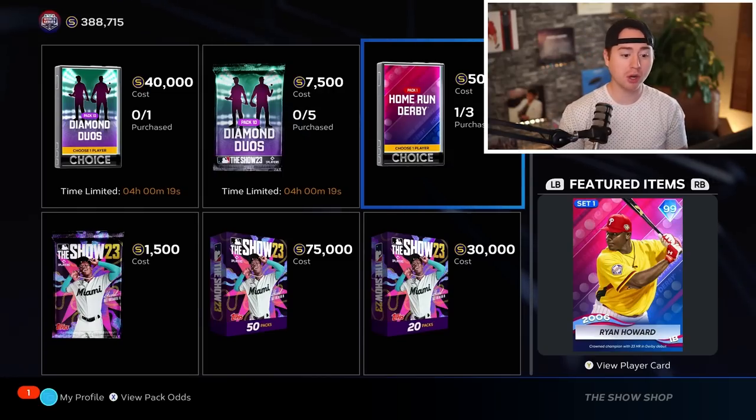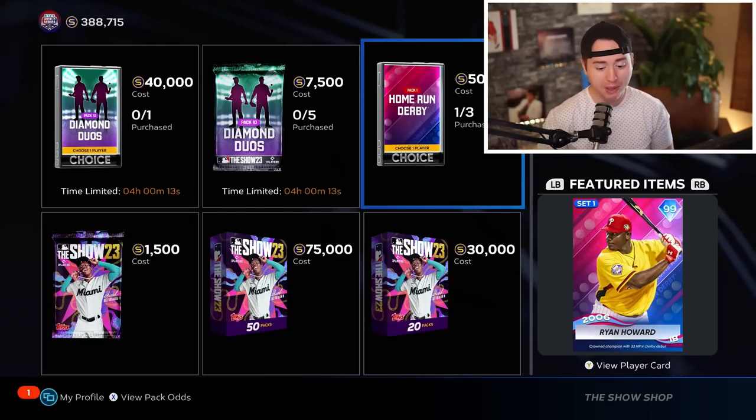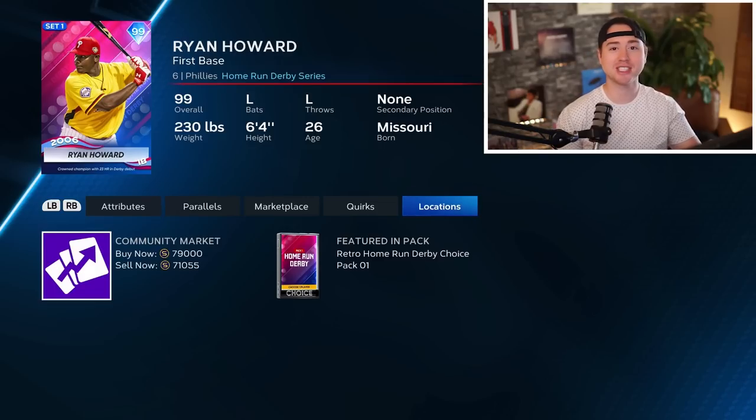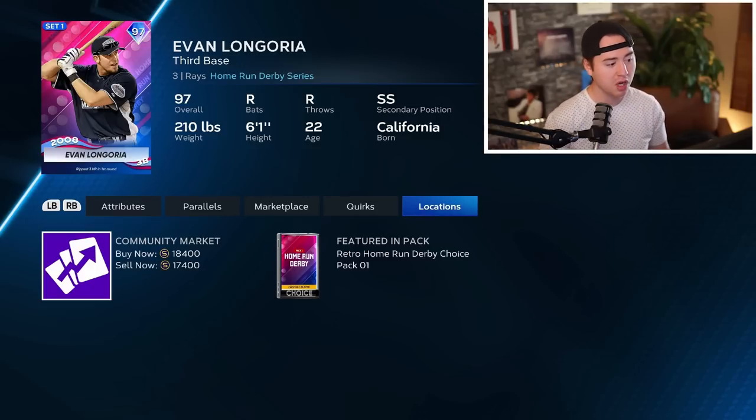For example, if they put the Home Run Derby pack on sale for 25,000 stubs for just one hour, people are going to rush to buy Ryan Howard at 79,000 stubs — we could see prices dip. People are already selling off in anticipation, so we see some low prices already. These base brown guys at 17,400 on sell-now could get down to quick-sell value at 10,000 stubs, then bounce back up after the pack is removed and the supply dries up. You might buy at 12,000 or 11,000 stubs and see it recover to the 15,000–16,000 range, making a couple thousand stubs per card.